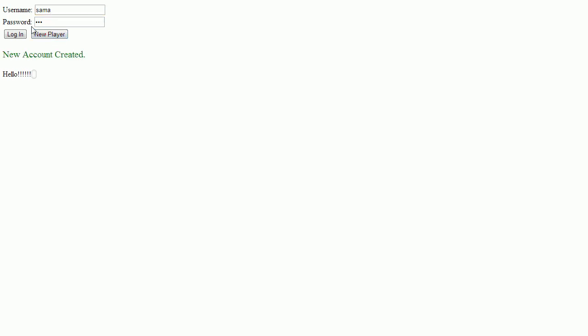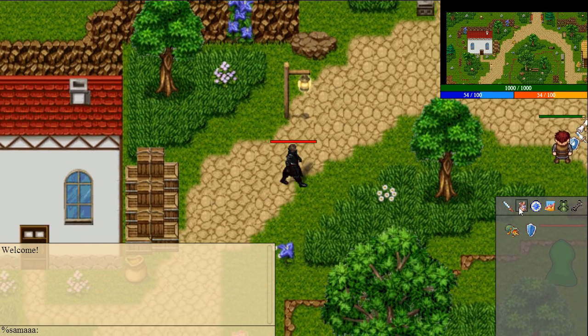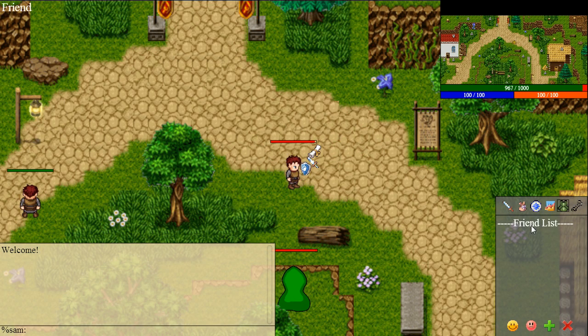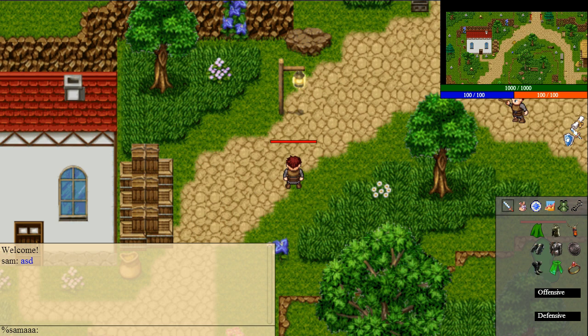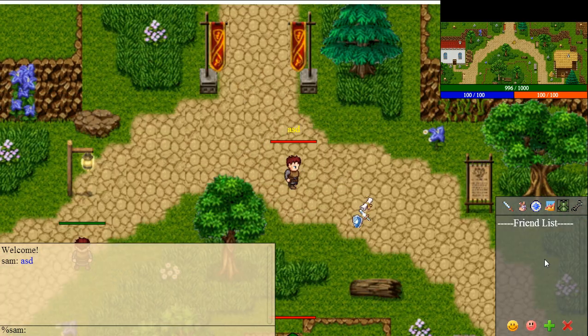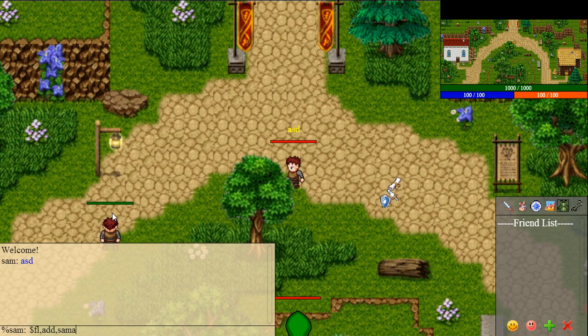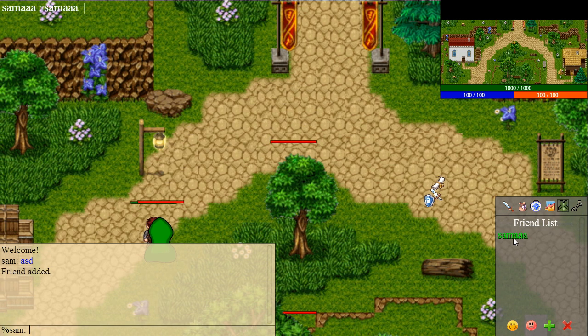So how does my friend list work? First I need to log in and create a new account. This is a little sneak peek — it doesn't look very nice. You can still chat normally and it will appear in other people's chat. Now you can add a friend using the friend option.